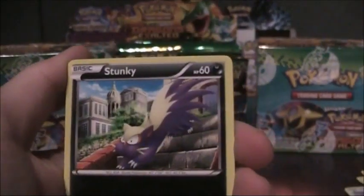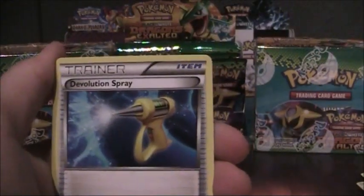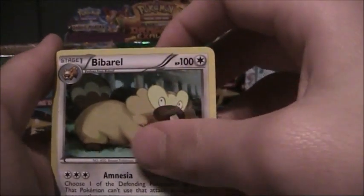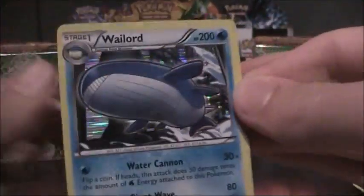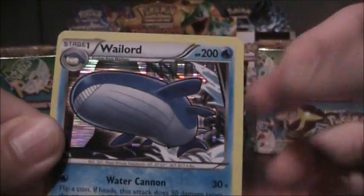Pidove, Stunky, Mareep, Ninkada, Munchlax, Devolution Spray, Bi-Beryl, Rusty Scarf, Temple Reverse and a Wailord Holo — 200 HP.